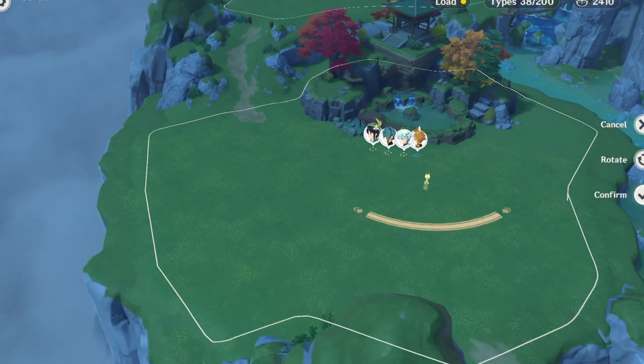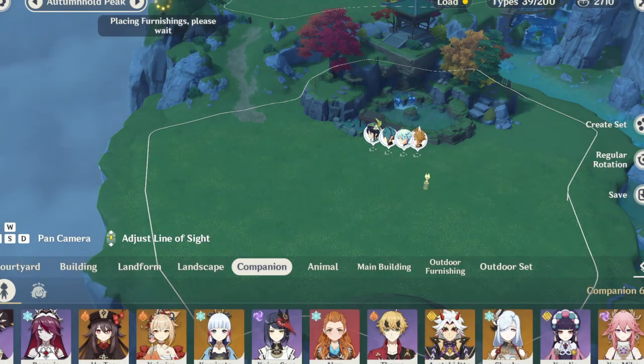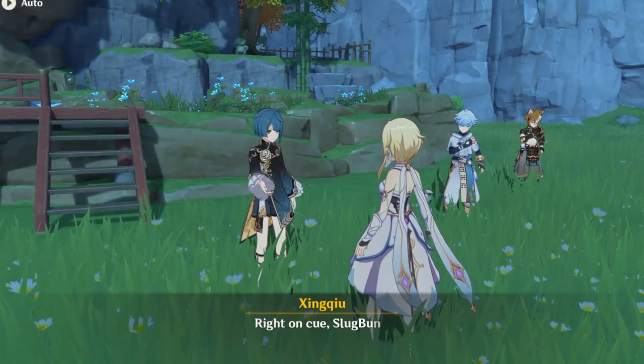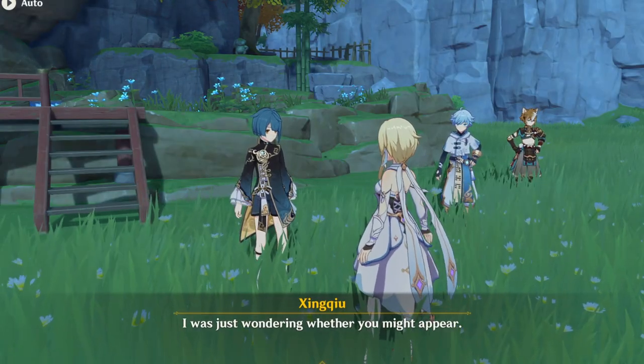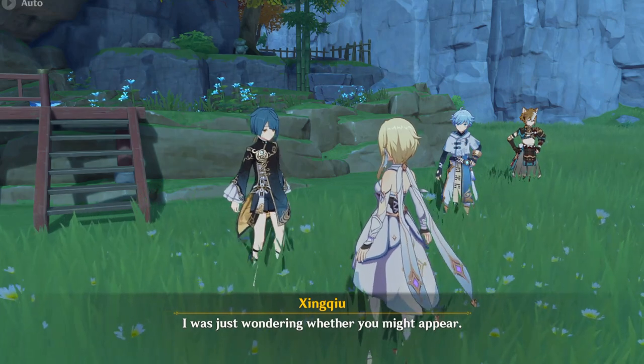Place any of the characters you currently own in your realm. Then, once it's saved, go up and have a little chat with your favorite characters. You'll get to hear them say voice lines you've never heard before and you'll get to know them just a little bit better.